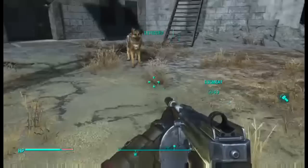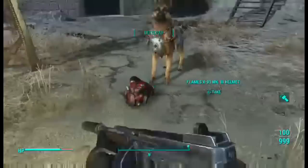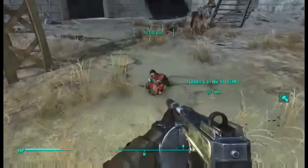Next thing you're going to want to do is command Dogmeat to go ahead and pick that item up. At the same time he's picking it up, you're going to pick it up too. As soon as he bows his head, that's when you pick it up — that's the exact moment. Try it one more time.